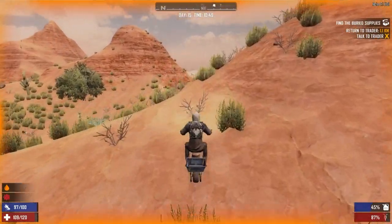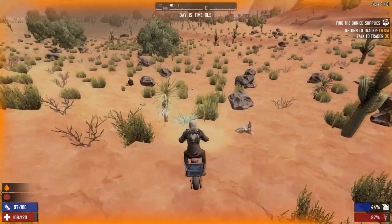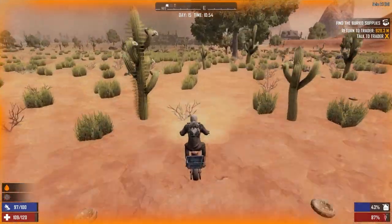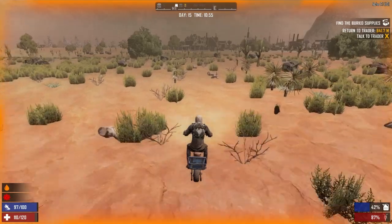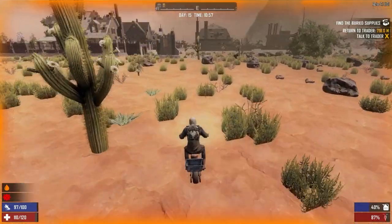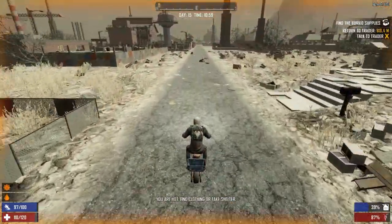Okay, we did good. Let's go to the trader and see if he has something else close — maybe we can go do a fetch quest or something. Let's try to get out of this desert as quickly as possible. We'll hop off our bike and eat and drink real quick. Let's go see if hitting the wasteland biome will get rid of the heat — maybe it will, maybe it won't. Still hot but not sweltering.